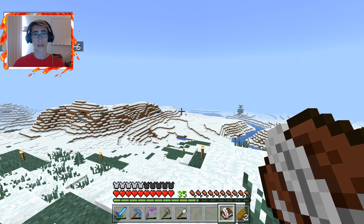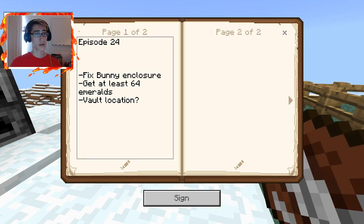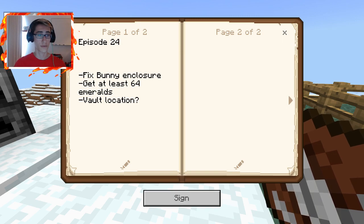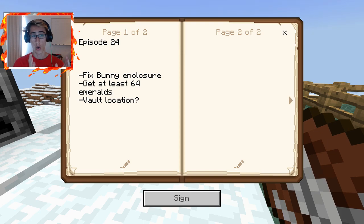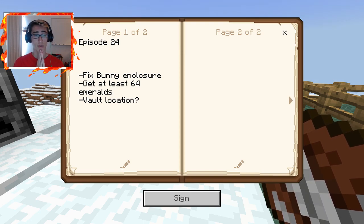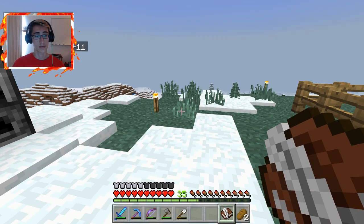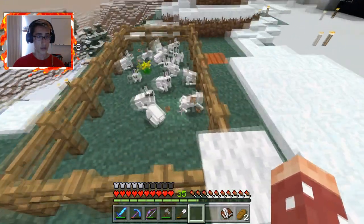Let's get started with the goals for today's episode. I believe it is episode 24, so the three things we have for today are: first off, I want to fix the bunny enclosure; second, I want to get at least 64 emeralds — not really sure what method I want to use yet, but I want at least a stack; and third, I want to create a vault. I'm not exactly sure where I want to put it yet, but that's something I want to figure out in this episode.